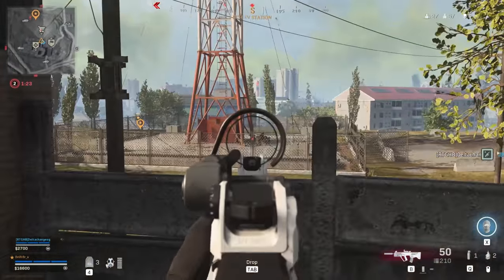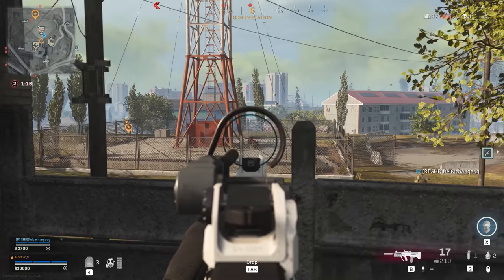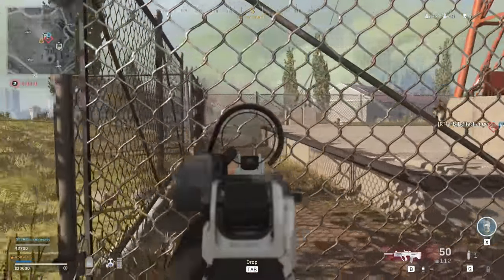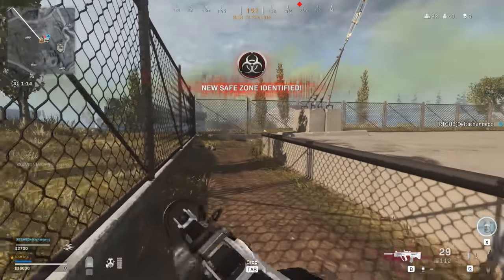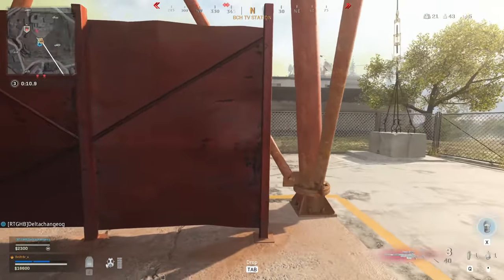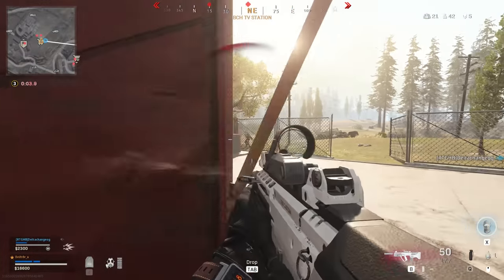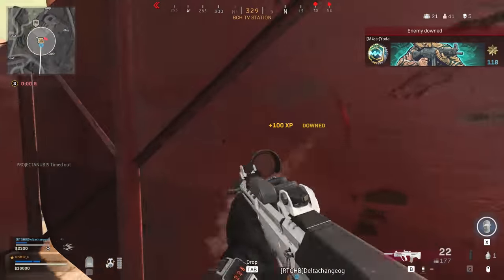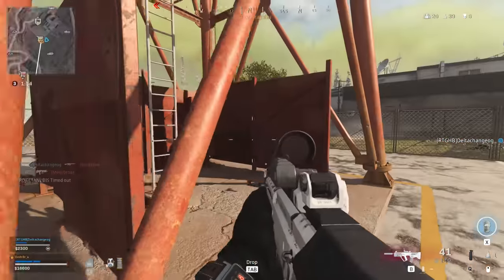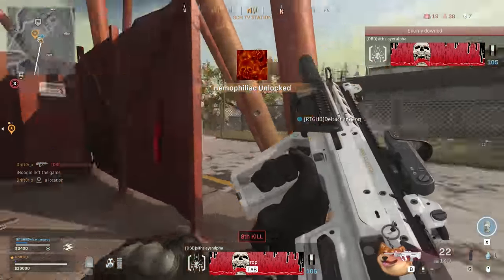Red dot sights are best for SMGs or rushing close-range assault rifles like the Grawl, M4, or Ram-7 — they're for aggressive players. Most people will pair a red dot rifle with a sniper like an AX-50 or HDR; if you have a sniper, you probably don't need a thermal or hybrid on your rifle. The only downside is lack of zoom, but in that medium range sweet spot, you should still be able to snipe them anyway.